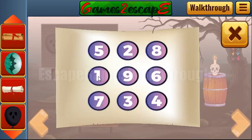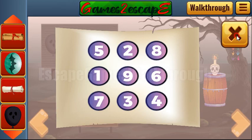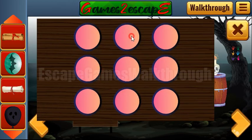In this scroll we have a sequence from one to nine: one, two, three, four, five, six, seven, eight, and nine.